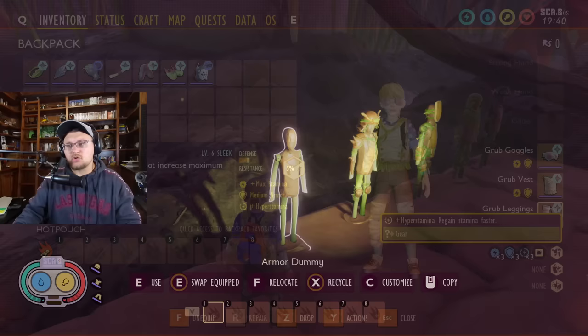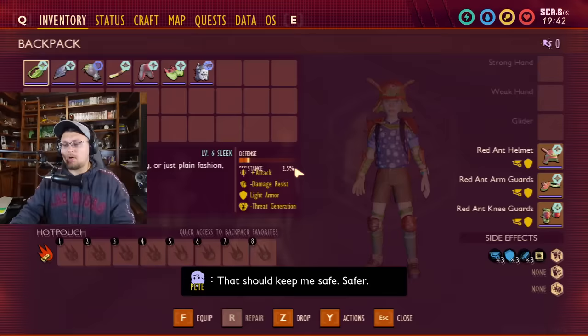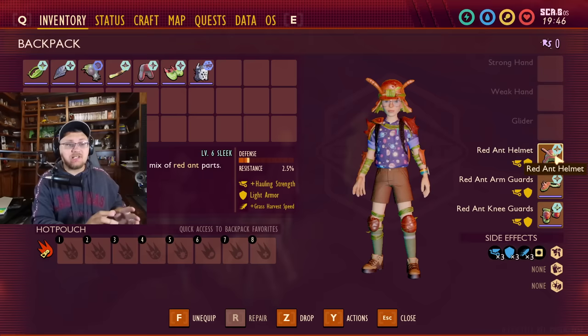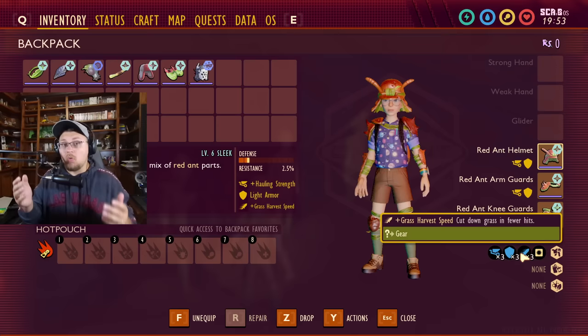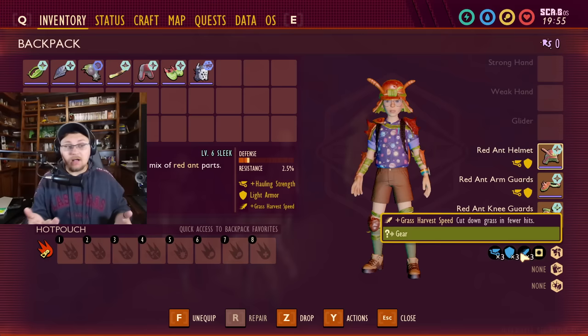Let's move on to red ant armor. This one was a little bit of a disappointment for me — I was hoping we were going to get a hauling strength increase, but instead what we got was grass harvest speed. Each piece will increase your harvest speed for grass, allowing you to cut down grass in fewer hits. This goes right along with having grass master on, so it's going to make you one heck of a lumberjack going through the yard ripping apart grass and weeds.